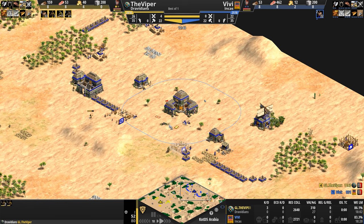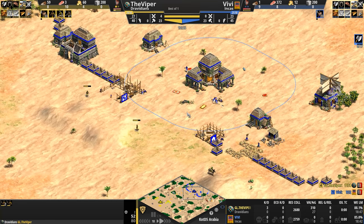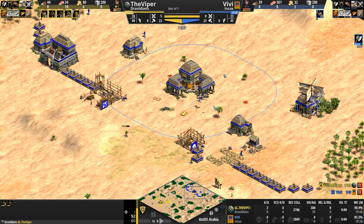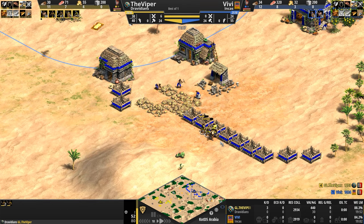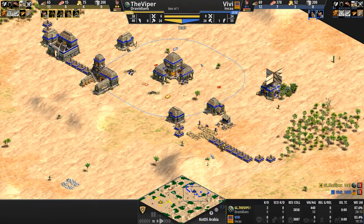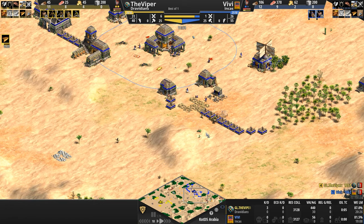I believe it was a show match — I think Vivi himself put up $200 or $300, and this might have been a best of seven. I won't spoil anything — I honestly don't know — but once I saw Dravidians and the Viper, I knew I would have to cast this game. I just wanted to cast this one because of the Viper and Dravidians with the whole controversy that the Age of Empires community likes to delve into once in a while. Man, do we like our controversies and going down rabbit holes.